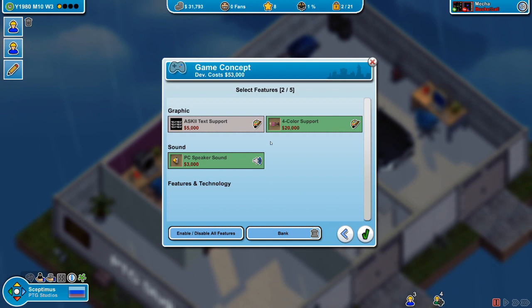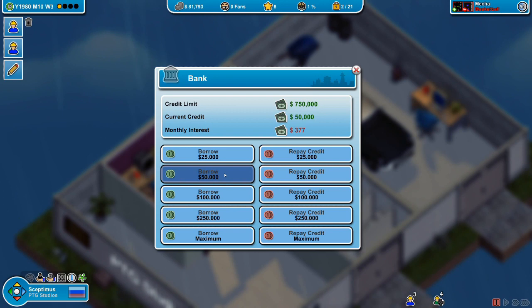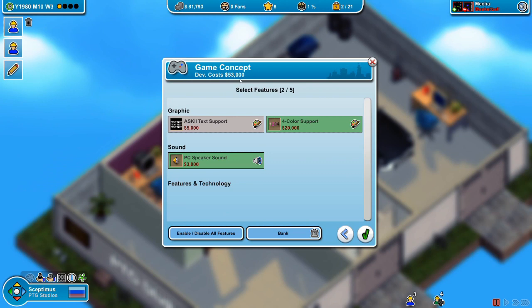Our game engine upgrades us from text-based to four color support with PC speaker sound. We're going to go to the bank and get some more money to develop the game. We need $53,000 to make it, so we'll borrow $50,000 bringing us to about $81,000 - $53,000 to develop the game and a little bit left over. Production has started on Titans Arrive.